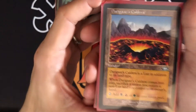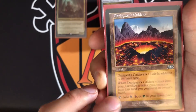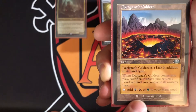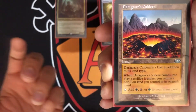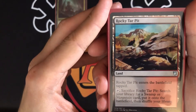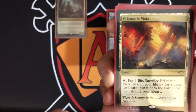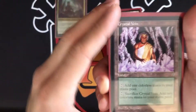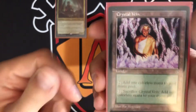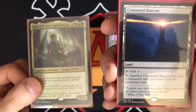Since this is a landfall deck, lands are very important. There are some interesting utility lands — one enters and you sacrifice it unless you return another non-land you control to its owner's hand, but it comes in untapped so you can tap for all those colors. Fetch lands like Rocky Tar Pit come in tapped but you can sacrifice them to search for a swamp or mountain. Prismatic Vista — pay a life, sacrifice, search for a basic. Crystal Vein — sacrifice it to add two colorless mana whenever you're ready.